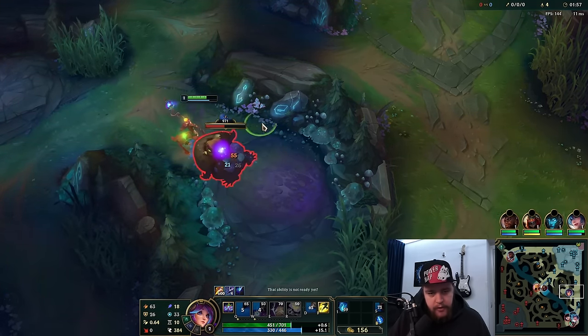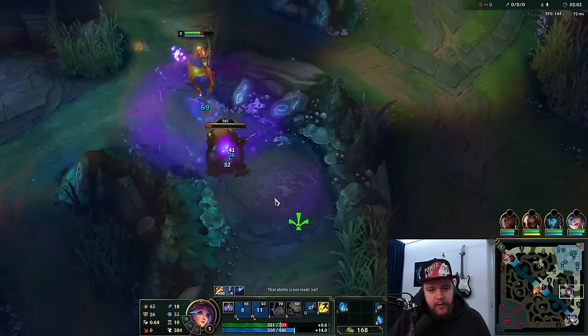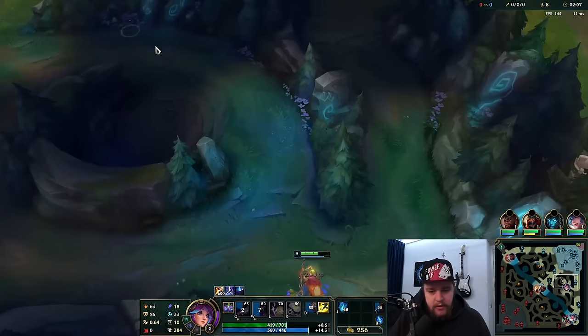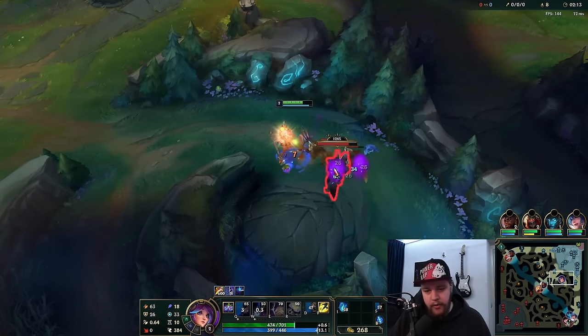Your W is just an AoE. The small circle on the ground — if you hit it in the center, it does more damage, so you need to make sure you hit that in the center as well. Otherwise you are losing damage. Your E throws out a ball which stops when it interacts with a wall, enemy champion, minion, or whatever.